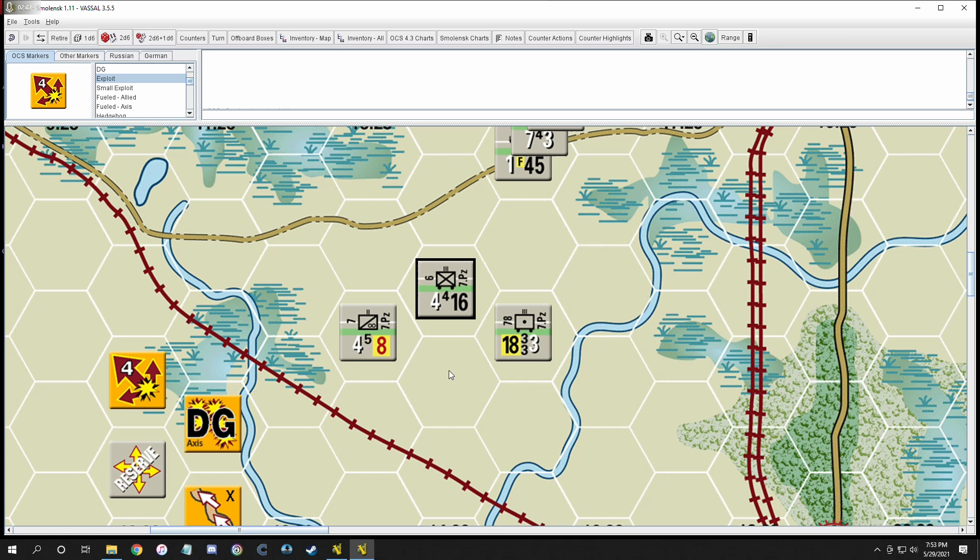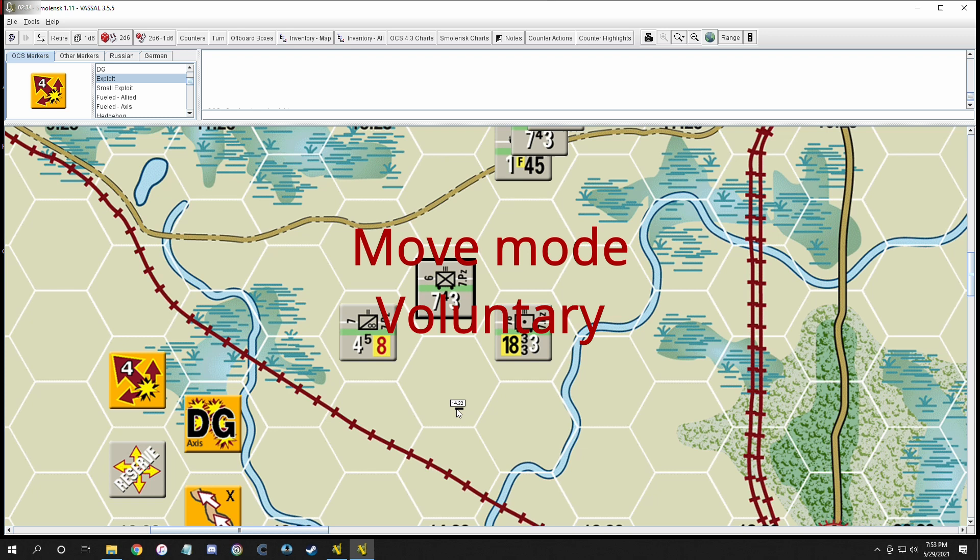If I flip him to move mode, everything reverses — he gets more movement and much less for his attack. In combat mode you can move, you can attack, you can do overruns, you can do anything. You can use roads, but you cannot use rail. According to Guderian's Blitzkrieg edition one, you cannot use any kind of rail in combat mode — anything else is okay.